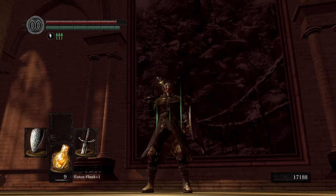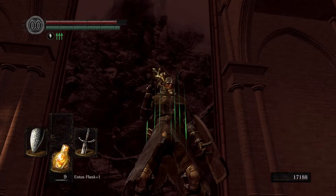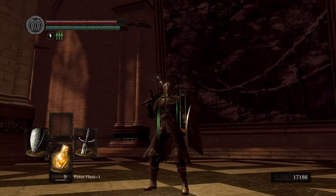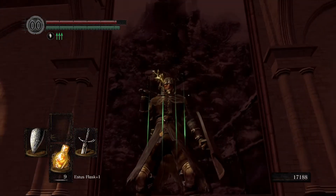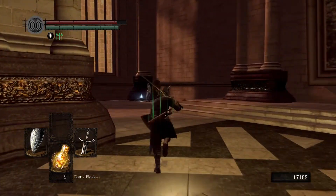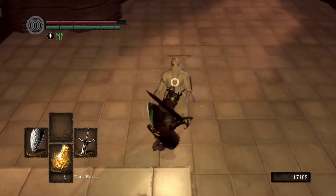The other places we have left to go are Valley of the Drakes — kind of just a hallway with little mini-dragons — and then we have the Painted World. We can also go back to the Asylum where we started the game. I don't know what's at the Asylum except for that guy that gave us the Estus Flask. I think he wants to fight us. But we have the Painted World right here.